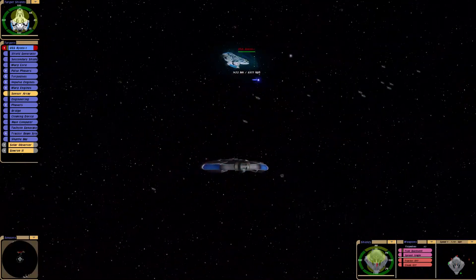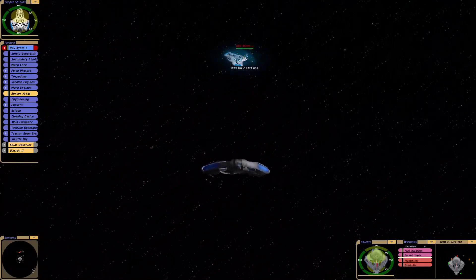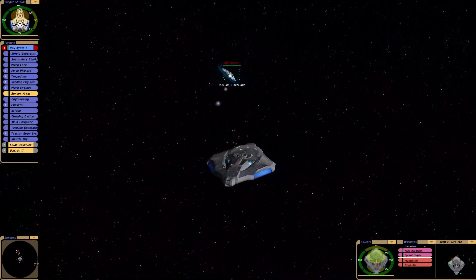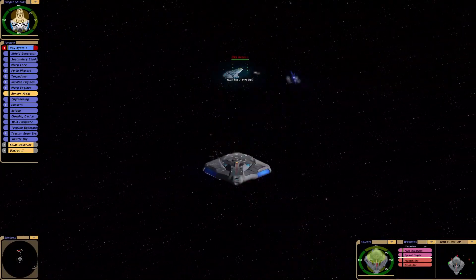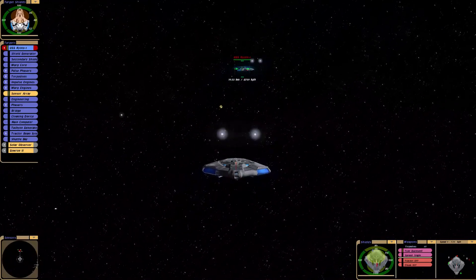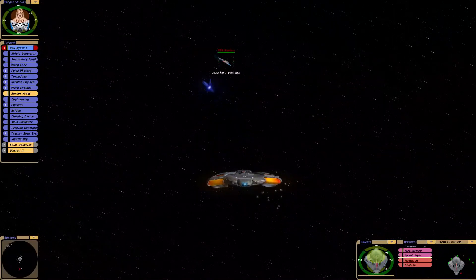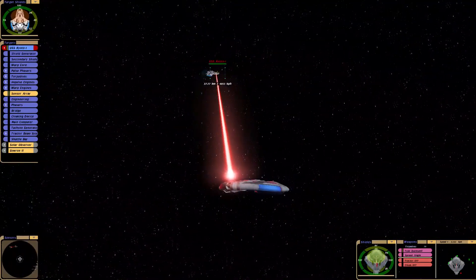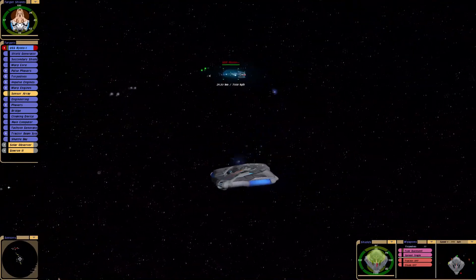I believe we lost one torpedo. I'm thinking they're going to be disabled. But the shield's still running — I think it had the lucky bleed-through effect. They're disabled. We went straight through their shield quickly.